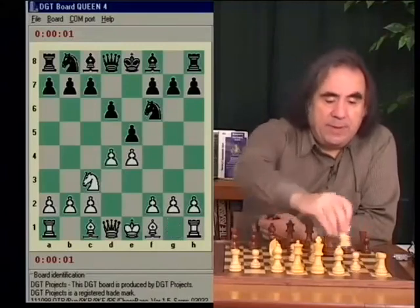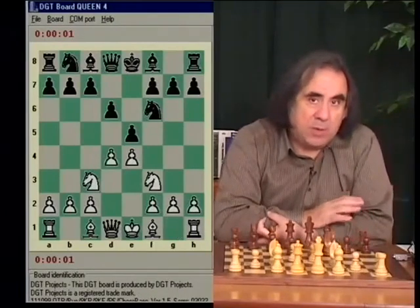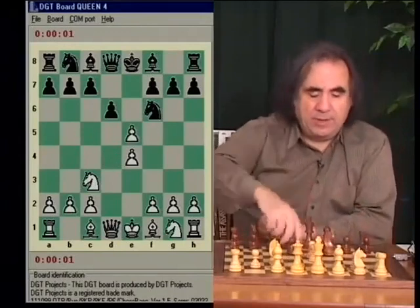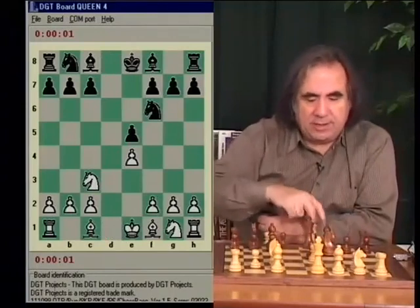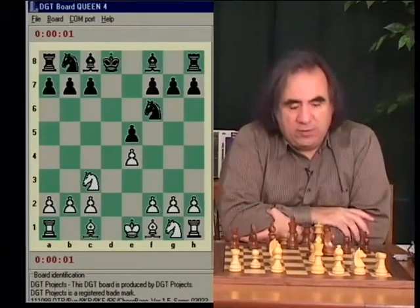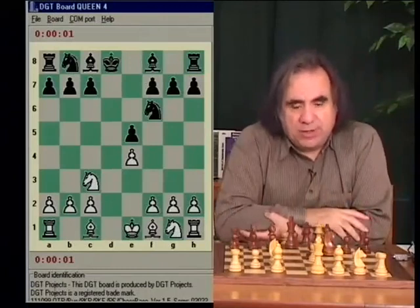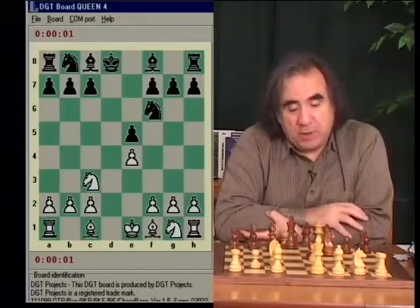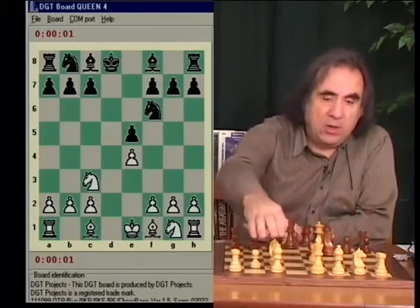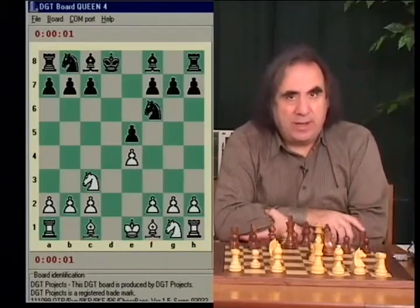Another possible move is Nf3 — that's for a longer game, more of a middlegame, and more complicated. So let's start with Dxe, Dxe, queen takes d8, king takes d8. Let's talk about this position first before we make any moves. We have equal development and a symmetrical pawn structure. The problem, if there is one for black, is that their king moved. White has a chance to castle queenside with a check, which gives them enough tempo. But is this enough to get any kind of an advantage?